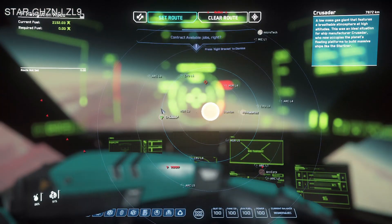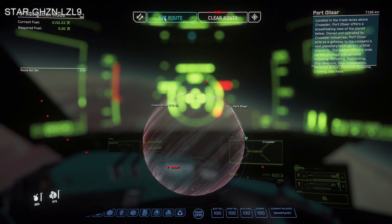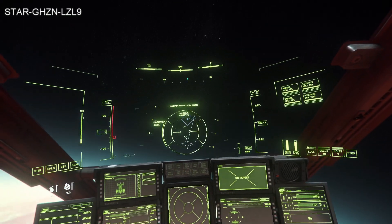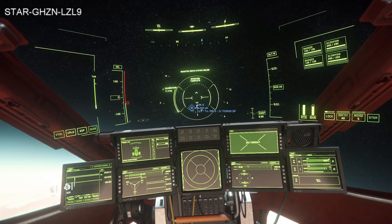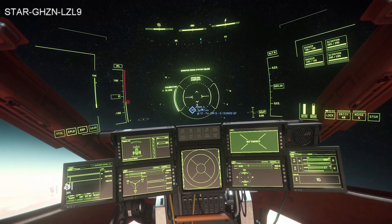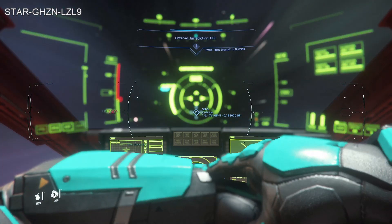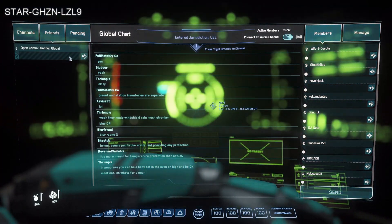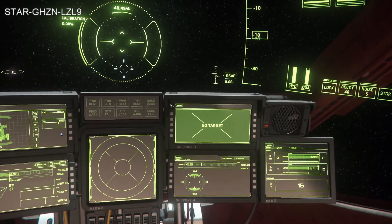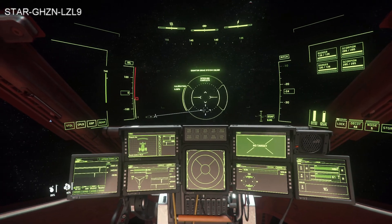I'm going to set Port Alisar as my destination and then while my jump drive has cooled down I can head over there. I would like to request a landing. Before, the two ways to request a landing were to hit F11, go to comms and request it, or to use one of your multi-function displays, which didn't always work. But now you can request a landing with a single key press.